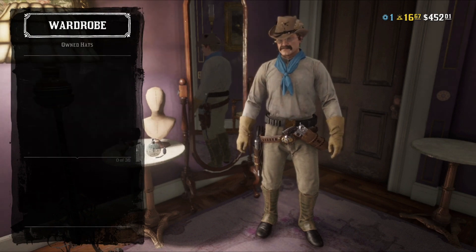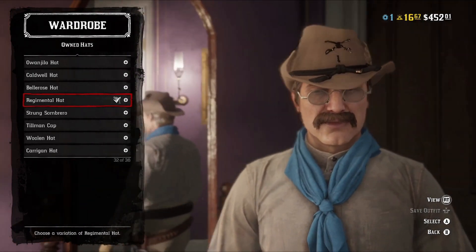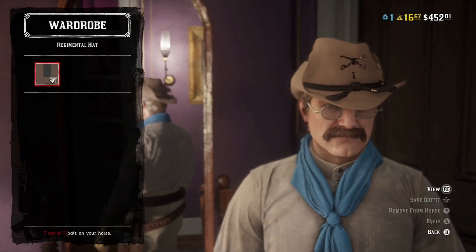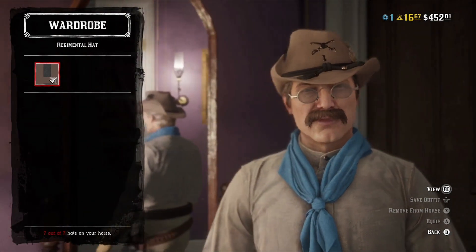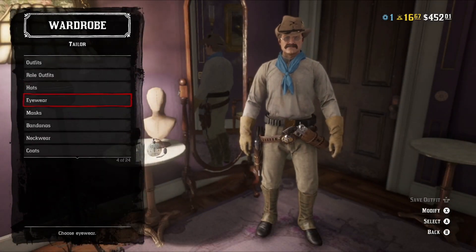Starting off with the hat — thankfully we have exactly what we need in the regimental hat. It even comes in a variety of colors. I personally recommend the lighter brown, but you can go gray, light tan — you have plenty of options available for this particular hat.